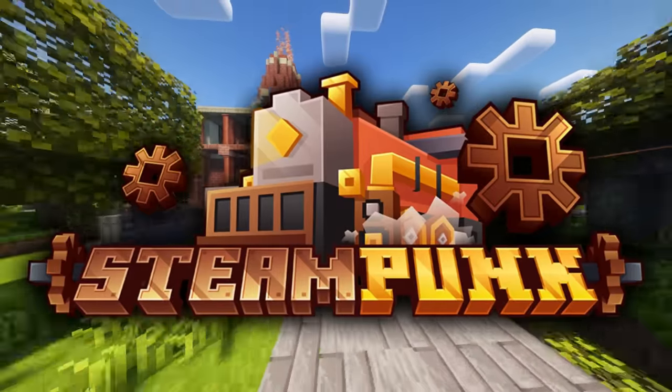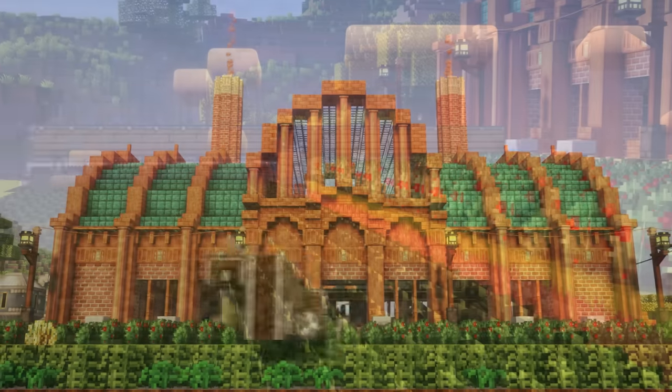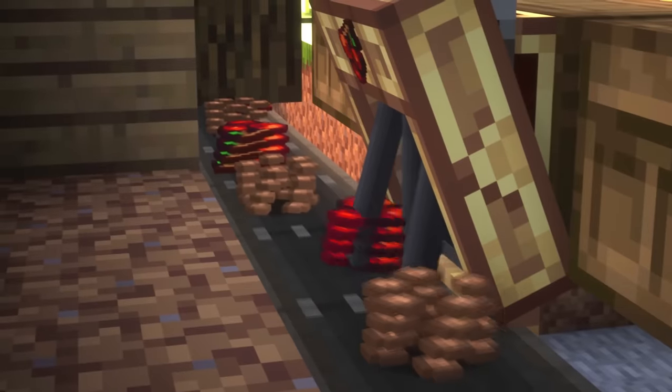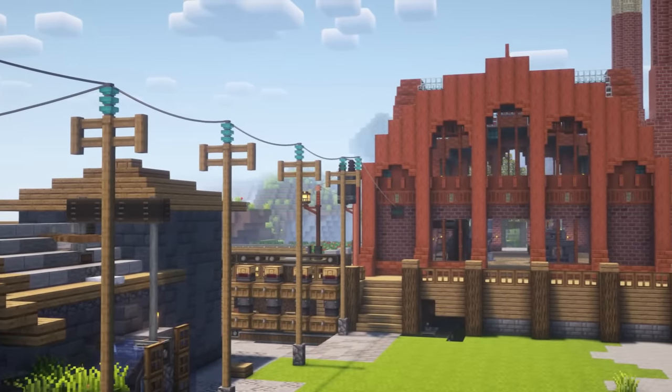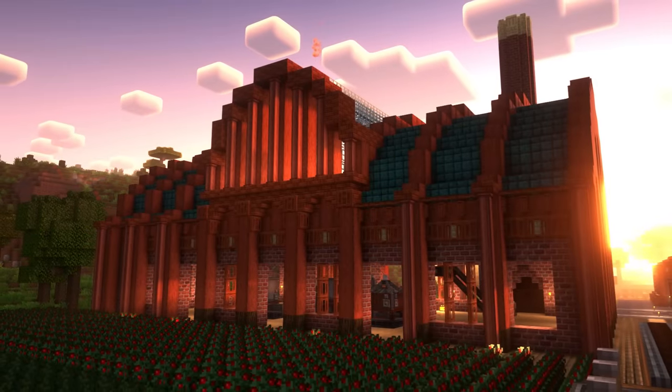Today on Steampunk Minecraft, the power plant. A true marvel. Join me as I harness the power of automatic farming. Who would have guessed that with berries and seeds, you could power an entire city? I'm making fuel, I'm generating power. This is episode 6 of Steampunk Minecraft.